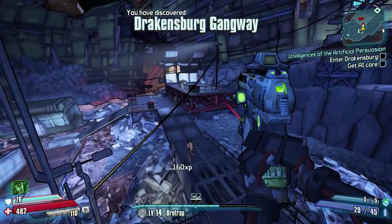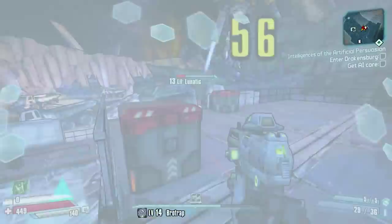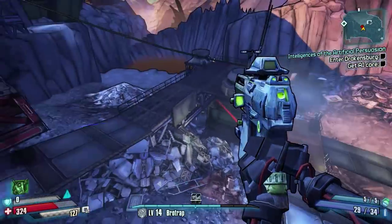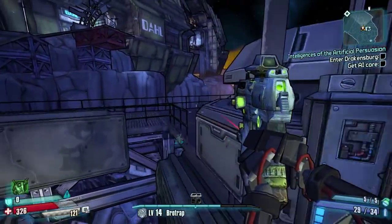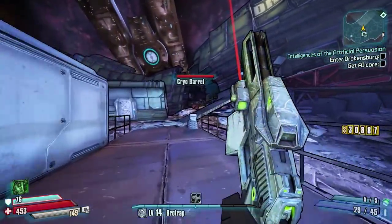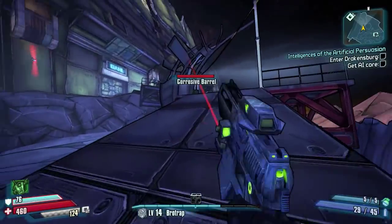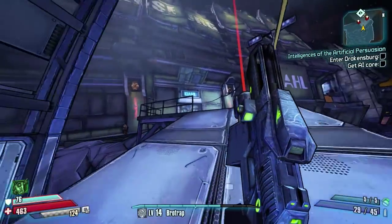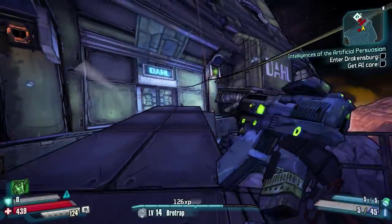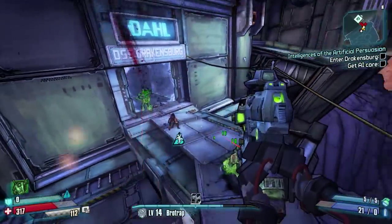We'll go for Rooster Booster - I can't be bothered to do the Bunch of Hole Souls one because it's really annoying and it's hard to see if he actually drops a legendary. Rooster Booster is pretty easy, just run through Stanton's Liver and get him. Then we'll go for the Supernova, then come back for the Zim, and all that before we get the Cryophobia. There'll be plenty of vendor farms in between as well. I like doing a vendor farm one episode and a boss farm the other - it saves endless boss farming.